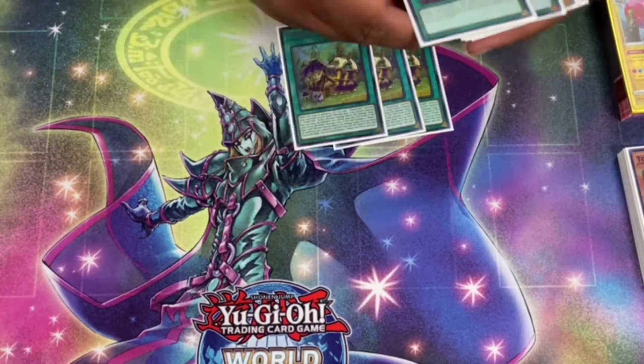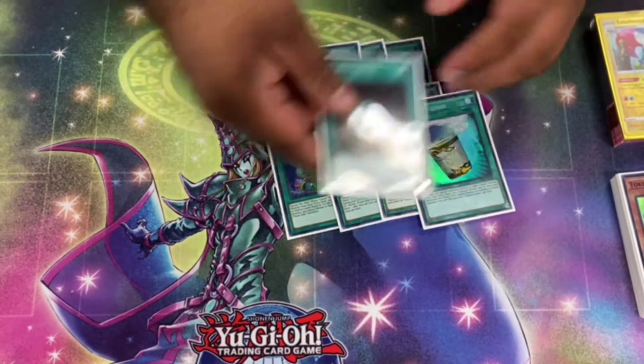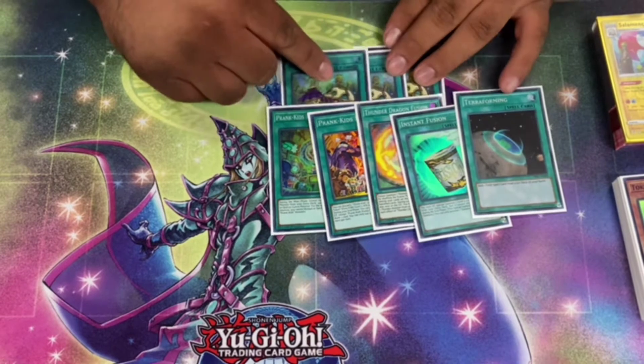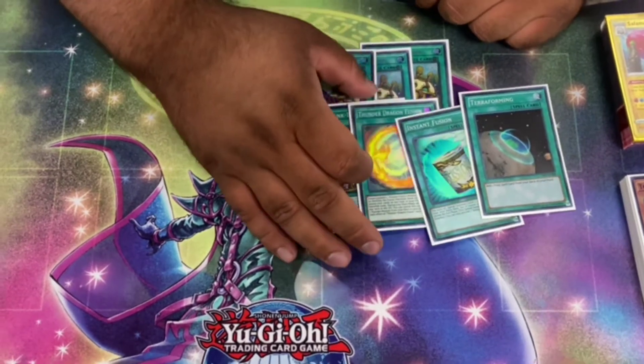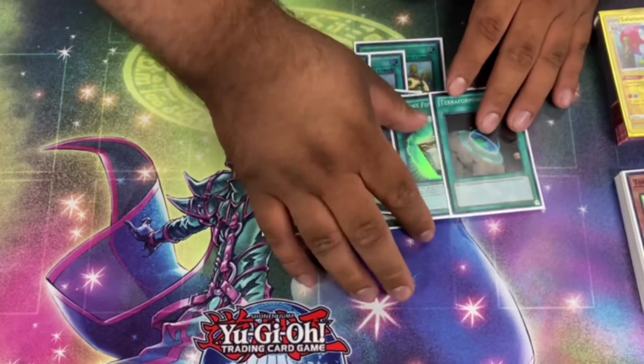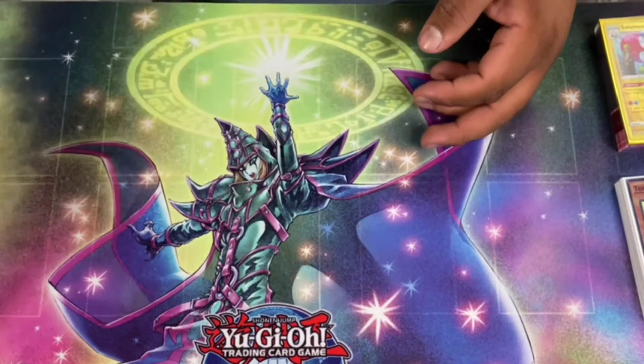We played 3 Place, and one each of Thunder Dragon Fusion, Instant Fusion, and Terraforming. I've seen a lot of people cut Terraforming, and Instant Fusion isn't super standard, but I played Double Verde in the shirt deck so I think it's really important to have — it gives you a lot of follow-up. I wouldn't play Instant Fusion in the 40-card version, but in the 60-card it's fine. You just need more extenders.